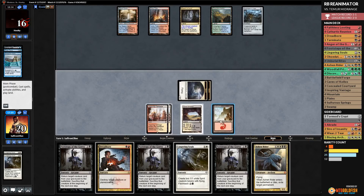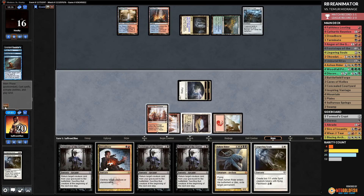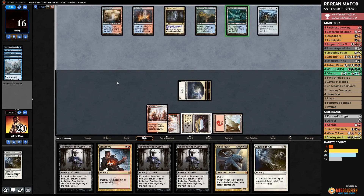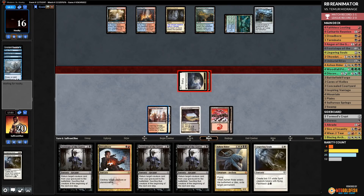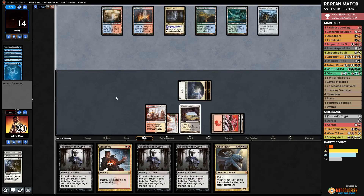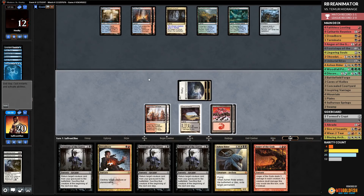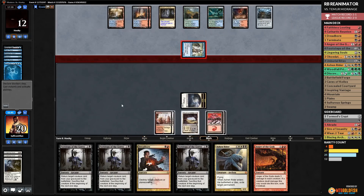We appreciate that our opponent, a graveyard-centric deck, is playing Grafdigger's Cage — it seems not very good in the long run for them, but it's working right now. We draw a Mountain and attack. Opponent takes it. We cast Lingering Souls — opponent finds a Cryptic Command. Opponent passes, Sulfur Falls. We attack with spirits, opponent is down to 12. They play a Faerie token, then we try Dreadbore targeting the Faerie but opponent has Remand and we can't recast without a second black source.